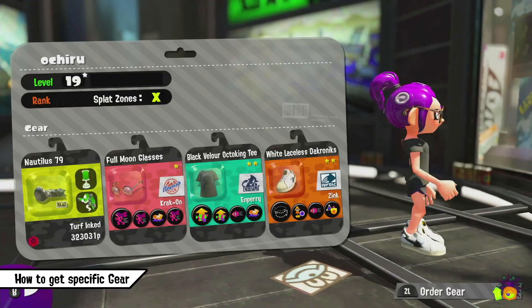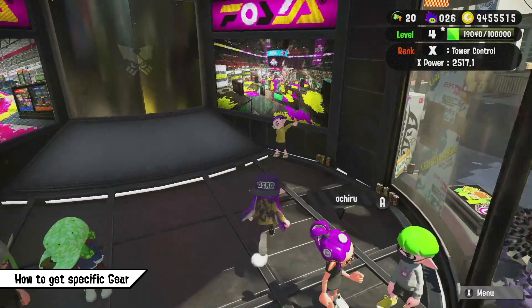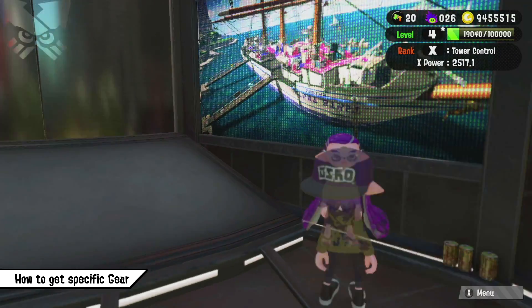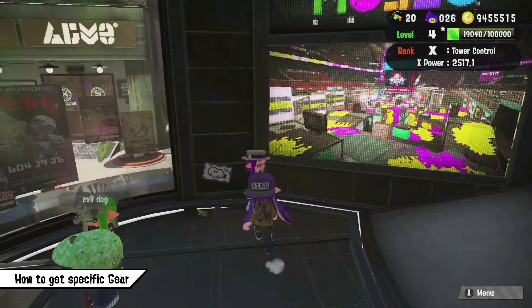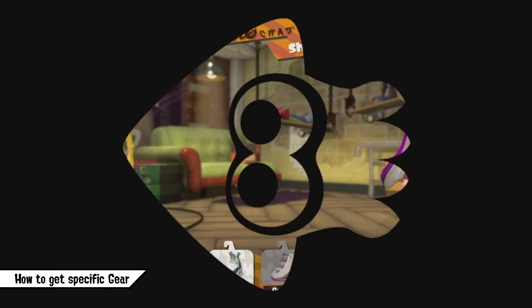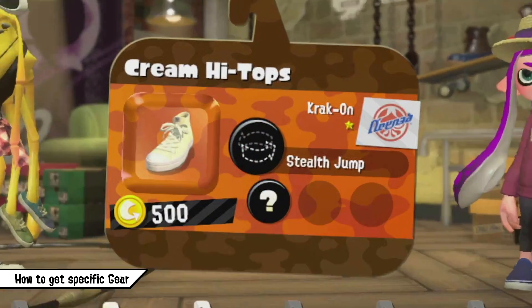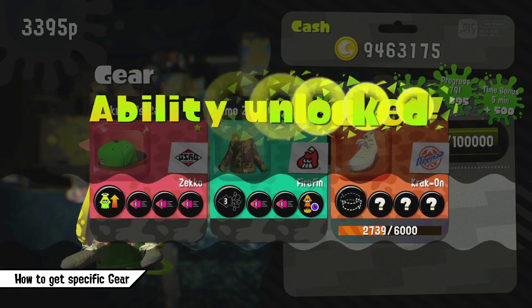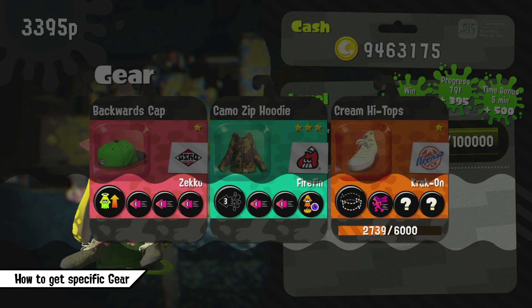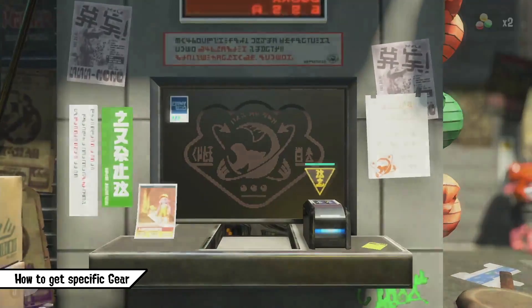Understanding gear and knowing what you want is one thing. Actually acquiring your desired gear in game can be challenging since you can't just edit the gear how you like it to be. But the game gives you different tools to get exactly what you want, even if it takes a while to grind. The gear you buy in shops comes with one set main ability, while the other 3 side abilities need to be leveled up and will be generated randomly. If you want different main abilities on certain gear, there are two ways to get it.